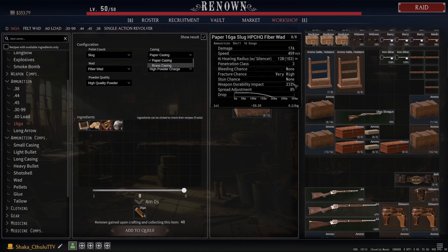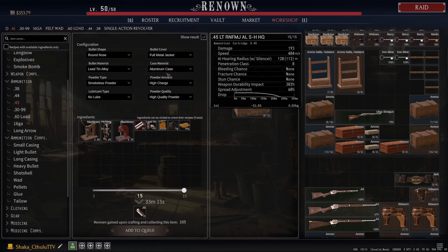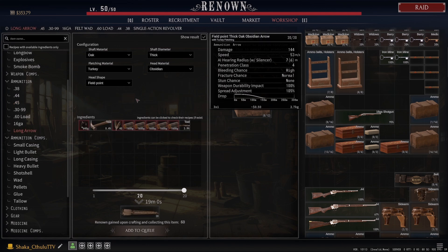Use brass shot shell if you can, because there is going to be a difference. You will notice a difference with weapon durability as well as the penetration class. If you're using a gun you've got coveted at 95% or higher, you're going to be able to use that gun for longer if you use a higher tier ammo class shell. We can also look at the difference between brass and aluminum: there's a difference in penetration class as well as obviously a difference in weapon durability. The lower the durability impact percentage the better — you always want to make that a lower number, and brass is going to give you that.